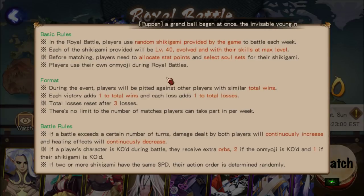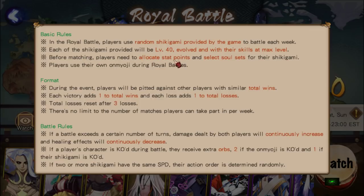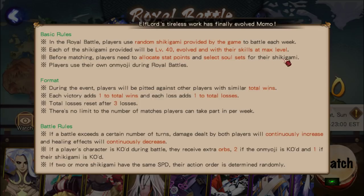In the royal battle, players use random shikigami provided by the game each week. Each shikigami will be level 40, evolved, and with their skills at max level. Before matching, players need to allocate stat points and select soul sets for their shikigami. Players use their own onmyoji during battles. If a player's character is killed in battle they receive extra orbs - two if the onmyoji is KO'd and one if their shikigami is killed.